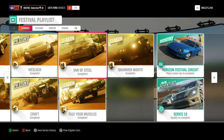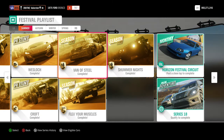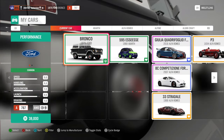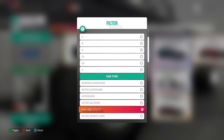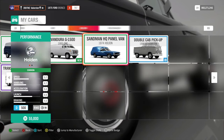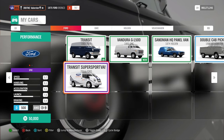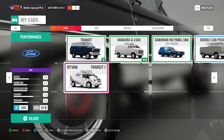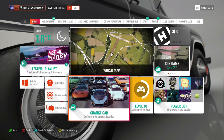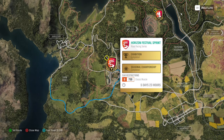The next one is 'Van of Steel' — D500 vans and utility, cross country. As you can see, you have the Sandman at stock D500, but I didn't use it because it's rear-wheel drive. I used the 2011 Ford Transit — don't worry, it looks slow but you will win easily with it.